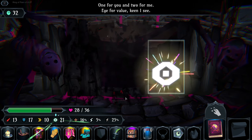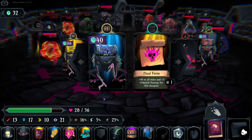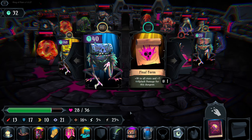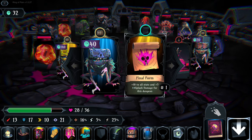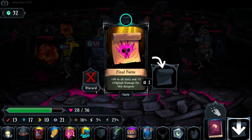We take the freeze and also go to a visitor - we'll take the clarity increase. Final Form gives plus ten to all stats and plus five splash damage for this dungeon.